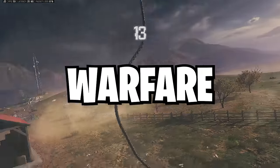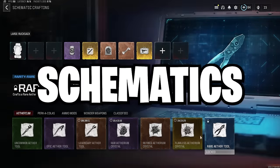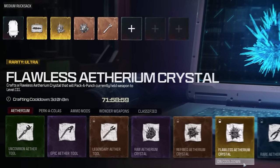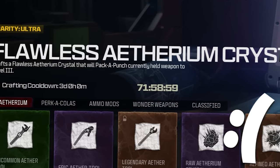Are you sick and tired of booting up Modern Warfare 3 Zombies, going to that Schematics Crafting menu, and seeing that they're still on cooldown? It's the worst feeling in the world. Some of them have like three-day cooldowns — what's going on there?